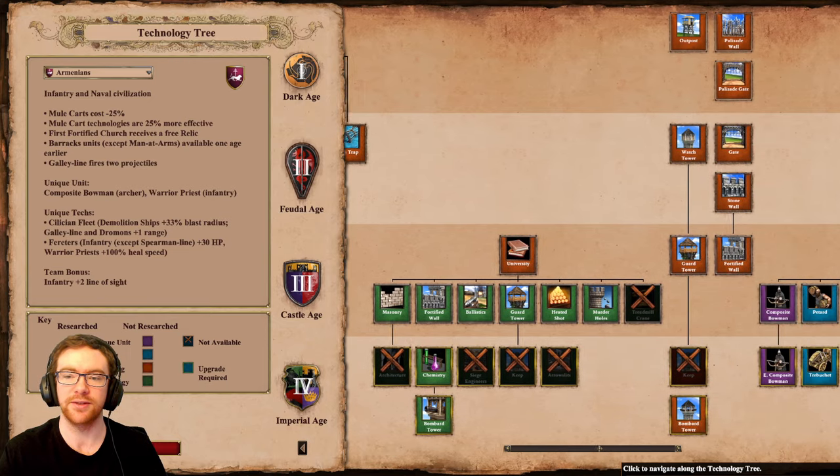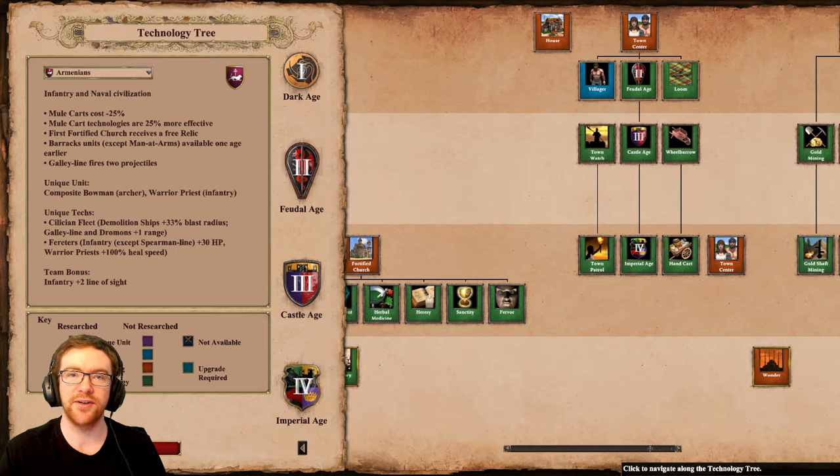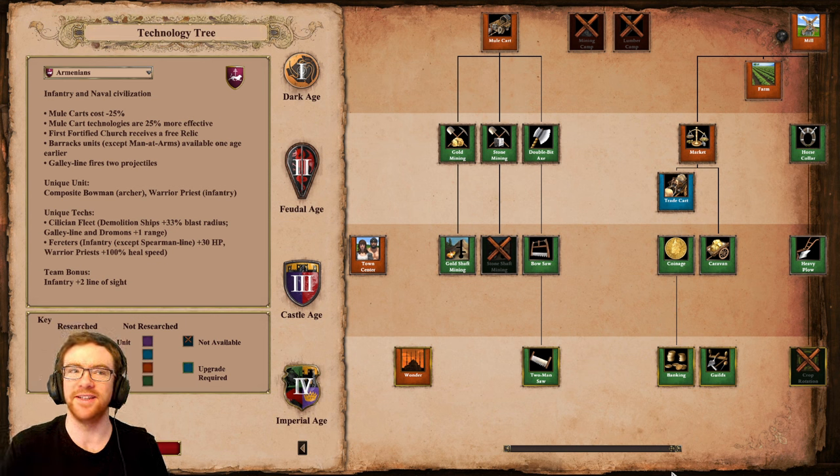You can pause at any point during the tech tree scrolling. But the TLDR is that Armenians have very strong infantry, great economy, amazing naval units, relatively bad cavalry — which is rather surprising given Armenian strength in antiquity — and amazing monks.